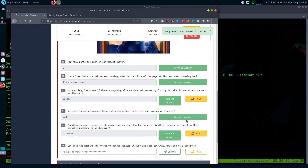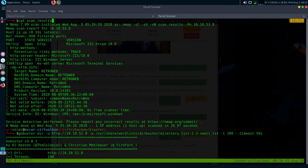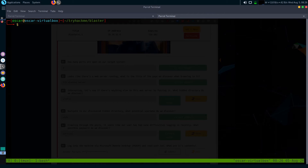In the Nmap scan we can see that port 3389 is open — that's the Remote Desktop port. We can open an RDP session. We also have a username and password for the account. I'm going to use Remmina, which is pre-installed software in my Parrot OS. You can use any other RDP software.